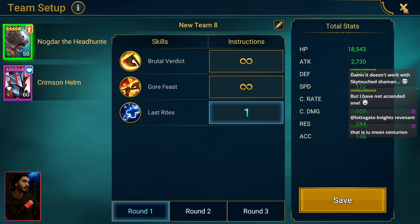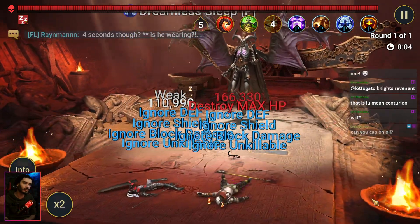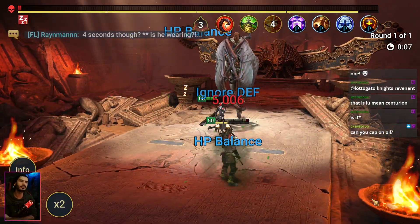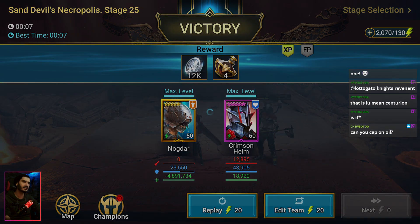Let me show you the comp one more time on full auto. After the team is set up, the revive-on-death champion uses their revive first, then Nogdar does his HP burn chance, and bam — the boss dies just like that. I think that covers everything.